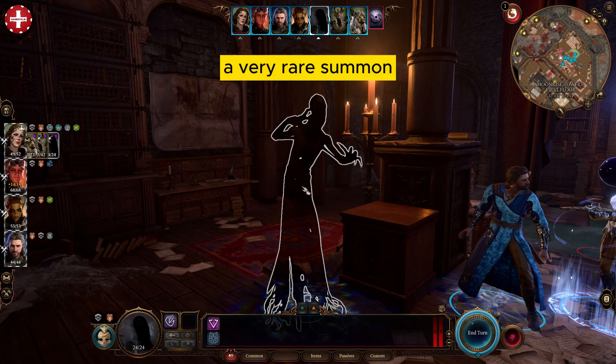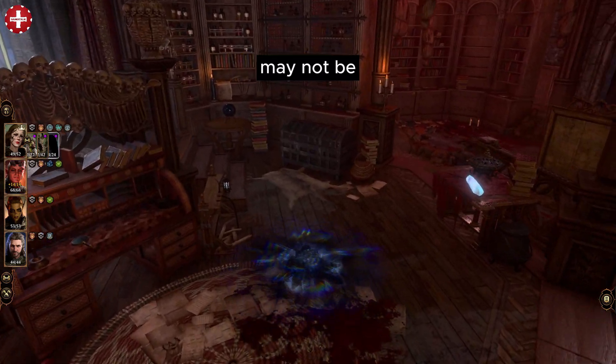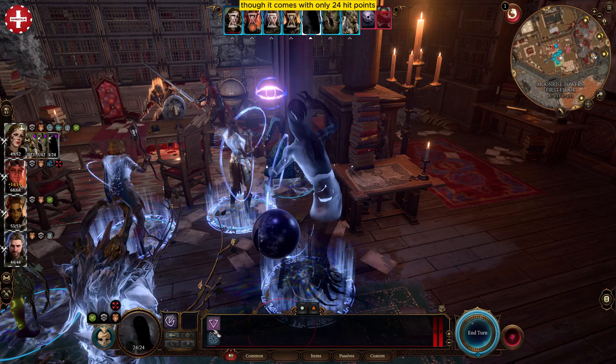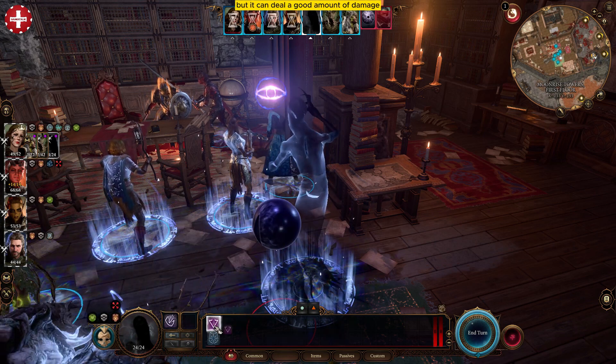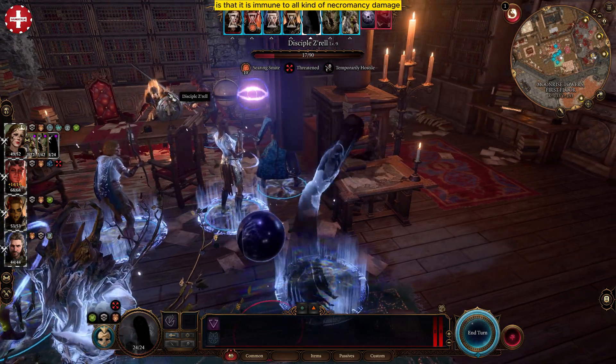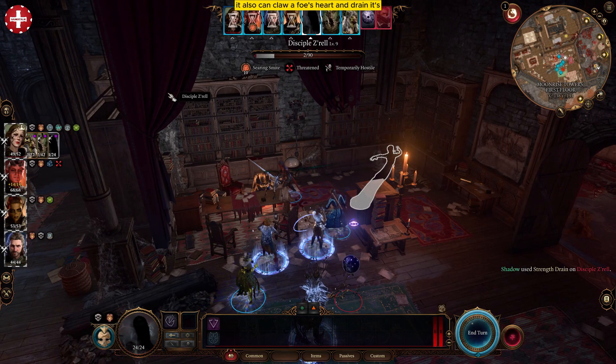In today's video I'm going to talk about a very rare summon, which is a strange ghostly looking shadow. This shadow may not be very powerful but it is quite rare and extremely missable. It comes with only 24 hit points but can deal a good amount of damage. One special feature of this summon is that it is immune to all kinds of necromancy damage, and it can also claw a force heart and drain its strength significantly.